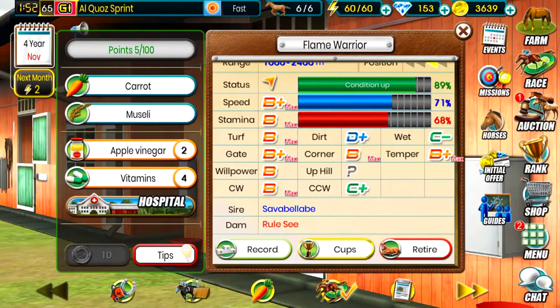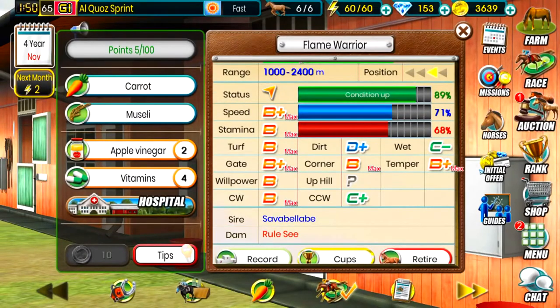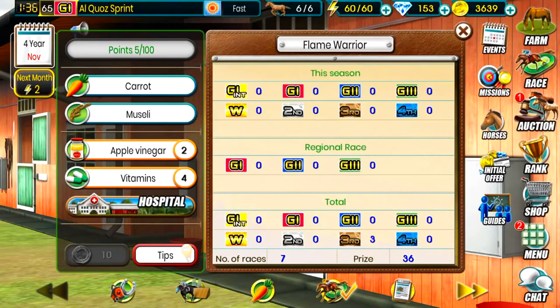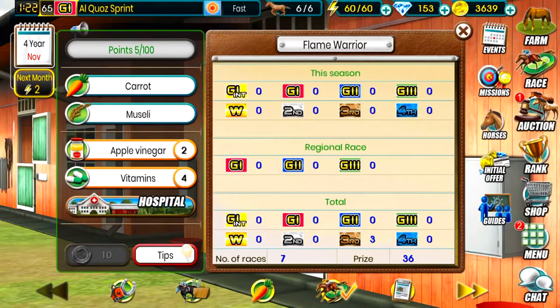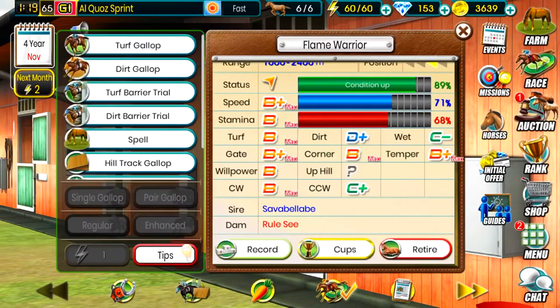He's really not a bad horse, considering he's a five-star rarity horse with a rating of 79, and he's two years and 11 months old — so he's approaching that three-year marker. As far as individual abilities, underneath the status you can see speed, ability, turf, gate, willpower — all B-pluses and B's. That's pretty solid, he's actually a solid horse overall. As far as the record goes, he's had seven races and we haven't won with him yet — third, eighth, third, third and seventh.